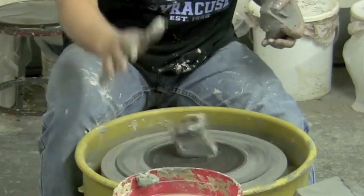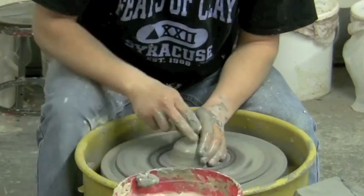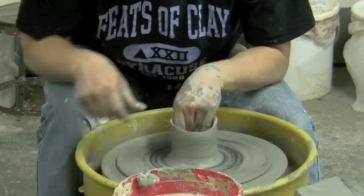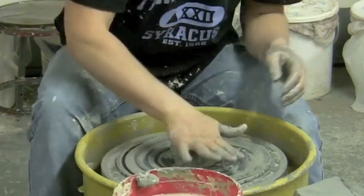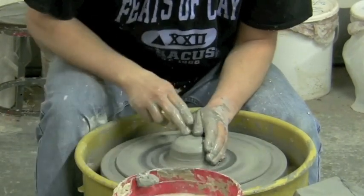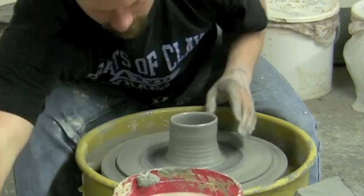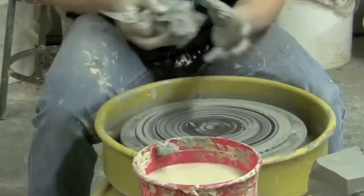Each team member must throw on the wheel in sequential order — that means player one goes first, player two goes second, player three goes third, player four goes fourth, and so on. Team members may assist in cutting and moving the cylinders to the table as well as attaching the handles. Clay may be prepared prior to the event. The mugs must be completed and set on the table within a ten-minute time frame.